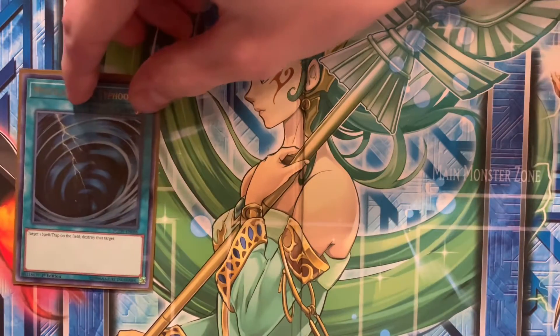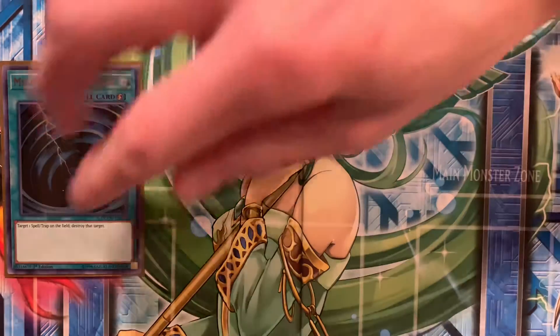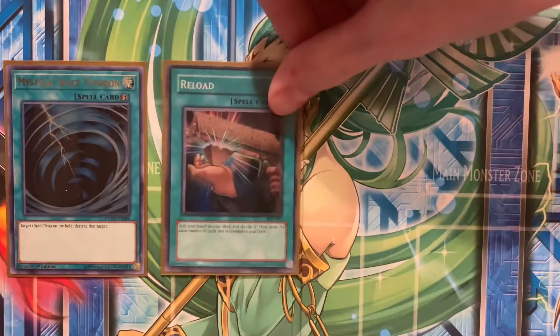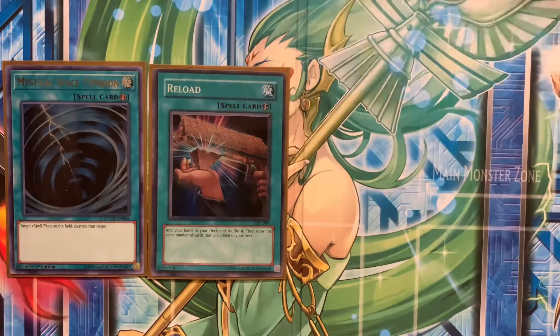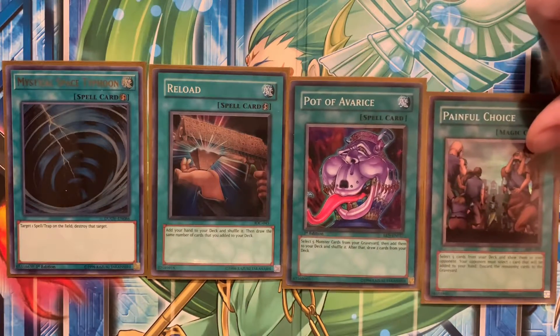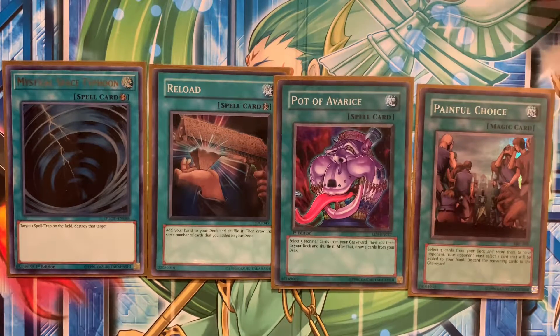Let's get into the spells and traps, which is probably the meat of it. We start off with Mystical Space Typhoon, just so you have one way of dealing with spells and traps. And then a lot of draw spells: we have Reload, Pot of Avarice, and of course the banned Painful Choice. Painful Choice is amazing — especially coupled with Exodia Incarnate, it's bonkers. Just fill up the graveyard with pieces and throw out a 4,000 or 5,000 attack Exodia.